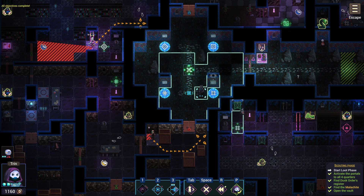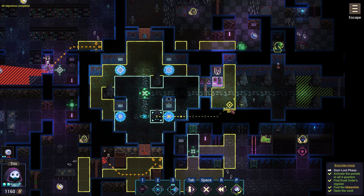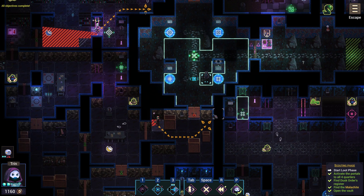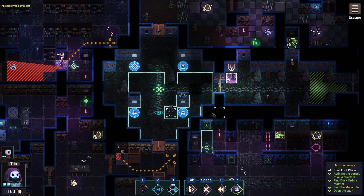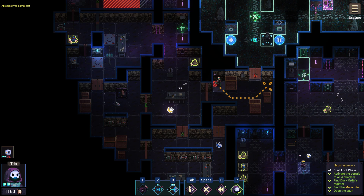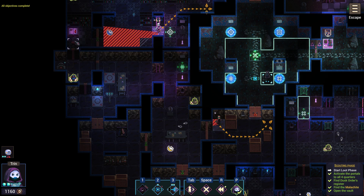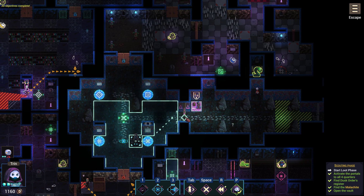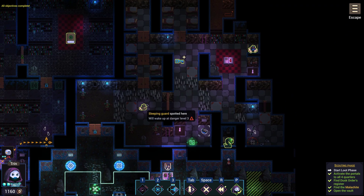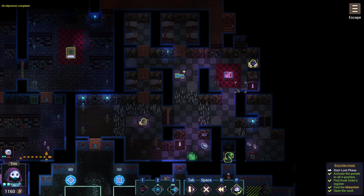Hello everyone, MySarang here, and I'm gonna loot this level called Malachite, named after the gem that I steal of course. My plan is to send one person to the bottom left corner to steal all the stuff, deactivate the sorceress's slow spell, and get the red key, while I send the other character up to the top right to deactivate the other sorceress's tome and get the blue key.